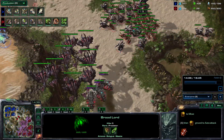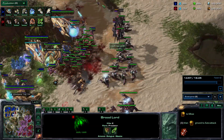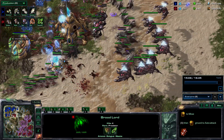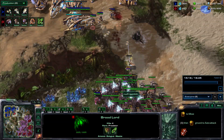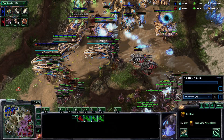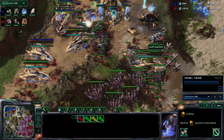The broodlords are really slow to engage so this should be over — he should be engaging with the broods. That was a great fungal there. It's probably over here — he sees the carrier so behind this he should be making nothing but corruptors to eventually kill them, or more infestors to neural parasite, and he should be running lings everywhere to get the ling upgrade. Neural parasites applied — and the game is basically over now. Yeah, this game was over as soon as he had the broodlords and was able to attack.